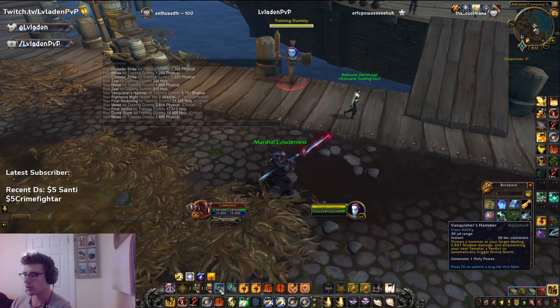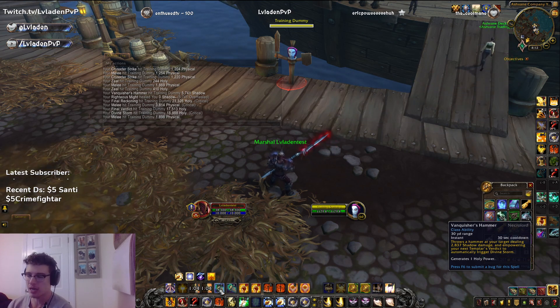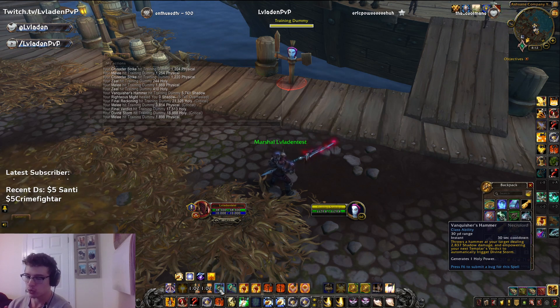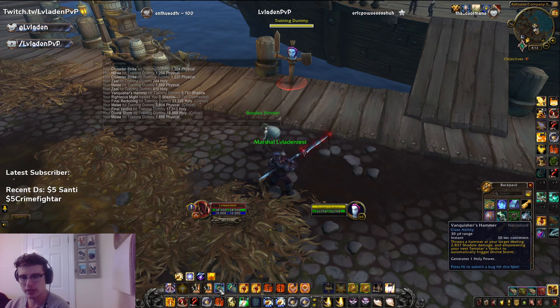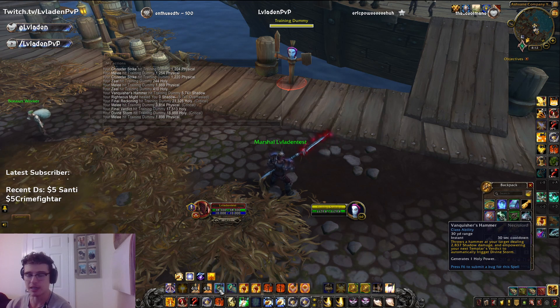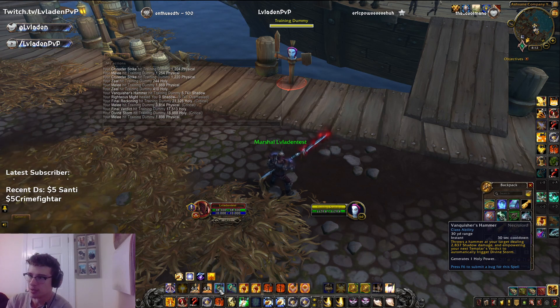You're going to need your Wings, your Seraphim, your Final Reckoning to have it hit that hard every time. But every time those cooldowns are up, your Vanquisher's Hammer is going to be up too, and you have an opportunity to use it once in between. The first damage is more guaranteed than a Ringing Clarity — it's pretty much as high. You take the 19k plus the almost 6k, that's about 25k. So that's about a Ringing Clarity proc with a crit right there.